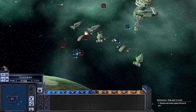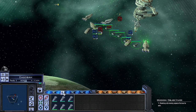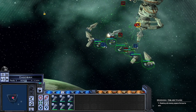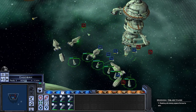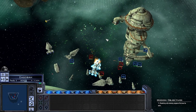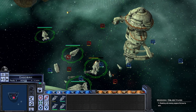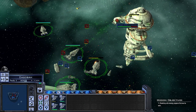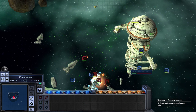I'll go for the hangar this time, because I think that was a mistake last time. Concentrating firepower, advancing, enemies in range. I think the Light Cruisers are dropping the shields faster than my bombers.